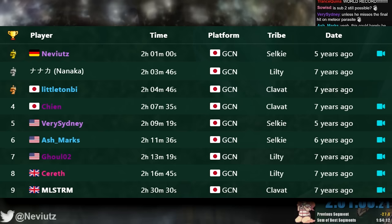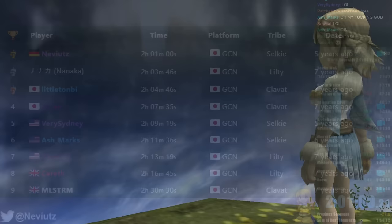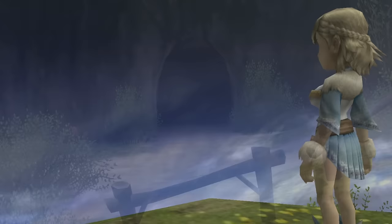He didn't just set a new record though — his decision would change the way runners would approach taking risks in Crystal Chronicles at the top level. As Neviats put it: "I was very happy with that run in particular, as this was not something I had practiced or even considered thoroughly before, but instead just decided to do it on the fly and it paid off big time. This also slowly got the ball rolling, as it showed that we runners had been taking too little risks beforehand." With multiple minutes being saved at the end of the run and the rest of it having average luck, the record could be improved once again.